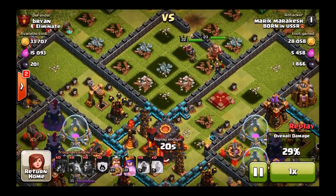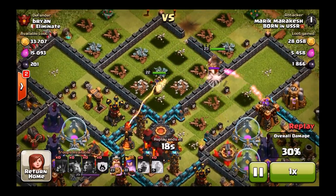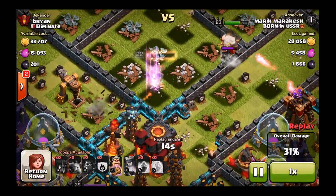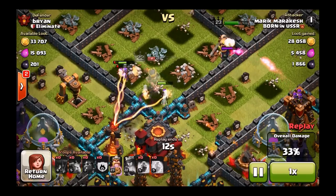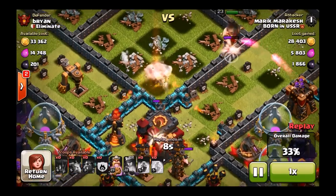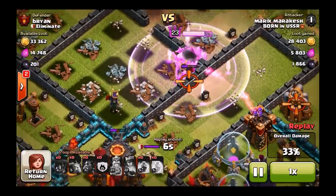We did win another defense, however the guy was only attacking with barbarians — he was just going for my dark elixir. We won that defense, and then we lost one right after that for minus one because we didn't have clan castle troops. His guy is going to go down as he's taking out the town — I felt really bad for him.